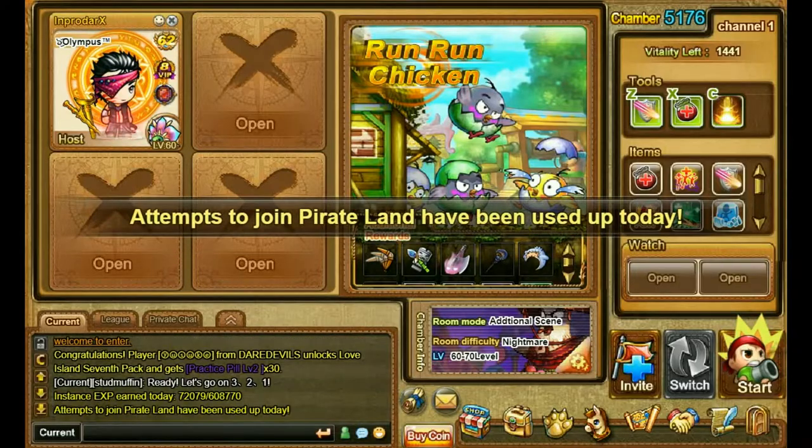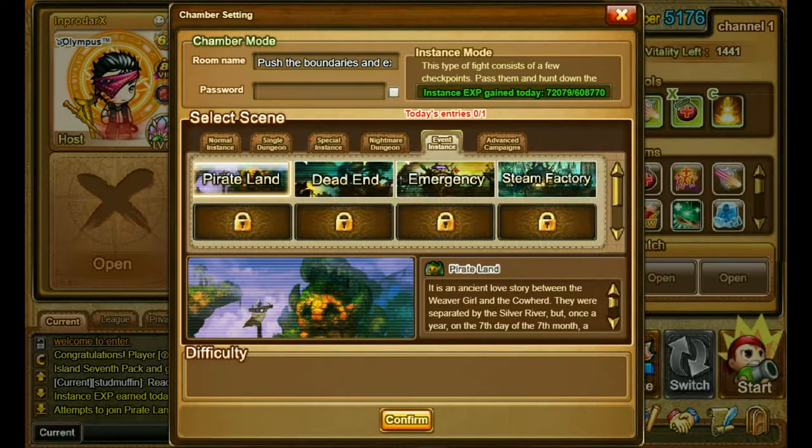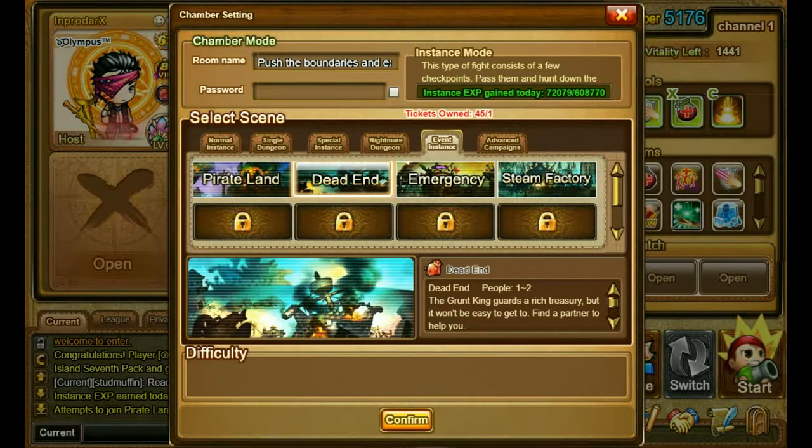Something I want to mention about Pirate Land: if you accidentally drop out of Pirate Land, you will lose your entry and have to wait until the next day to try it again. This is very annoying. Of course there's no way to know if you did it on purpose. If the game lags out or you lose internet connection, there's nothing anyone can do about that — but I think there should be a way to play this again even if you're having a little bit of trouble. These other ones need those stupid tickets that you can only buy, and they're very difficult as well.